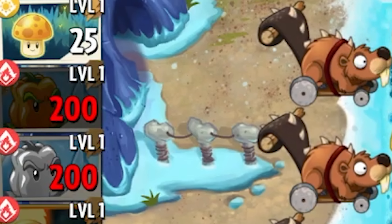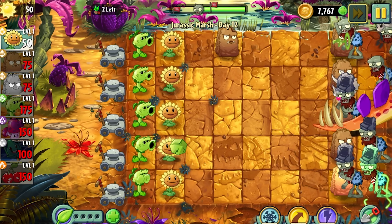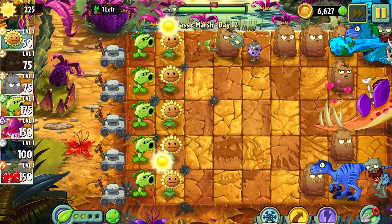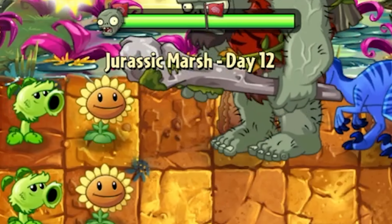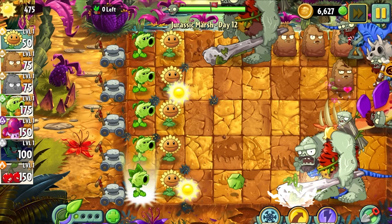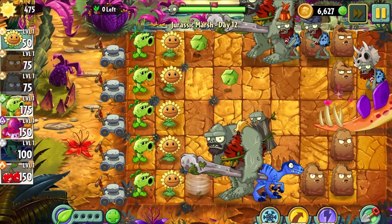The extra 25 sun is more than worth it for this plant, considering it has the same health as a regular Walnut and gets extra protection against instakill attacks from zombies. On top of the great recharge, Primal Walnut can endure attacks that no other plant can, including 3 attacks from Gargantuas. The only downside is that its plant food ability is 8% less potent than regular Walnut — but honestly, when are you even going to notice that?